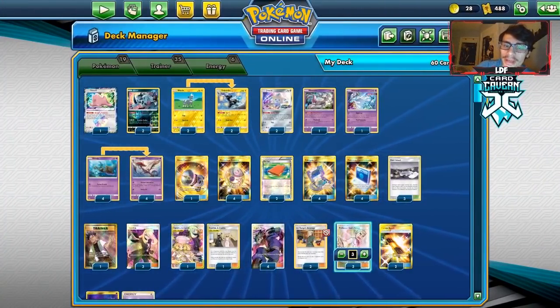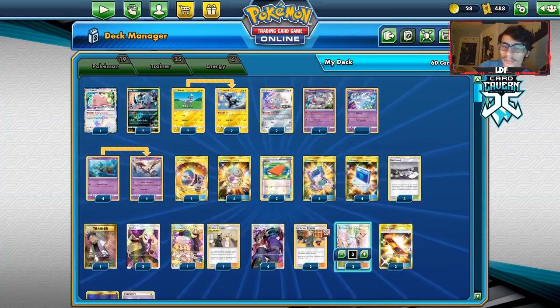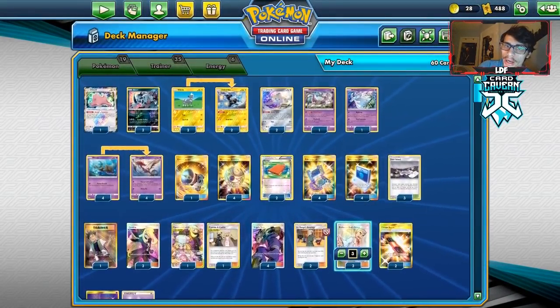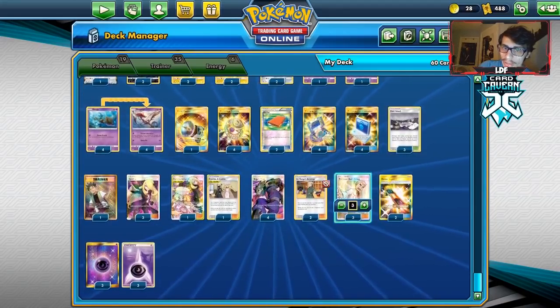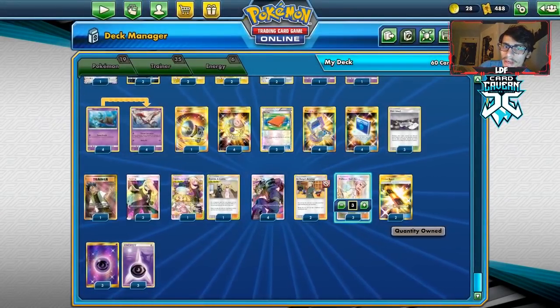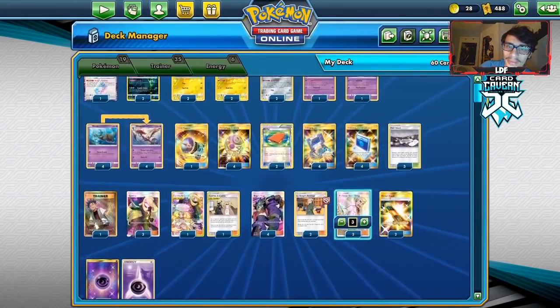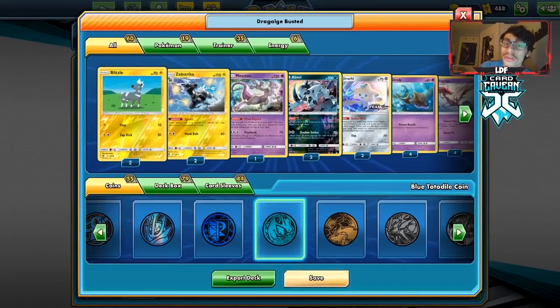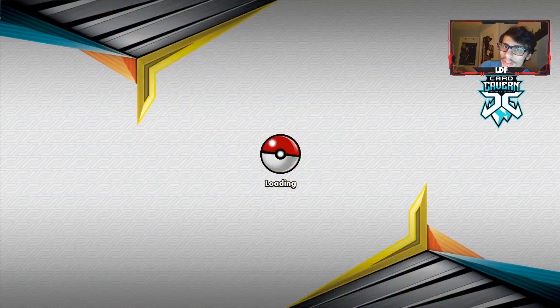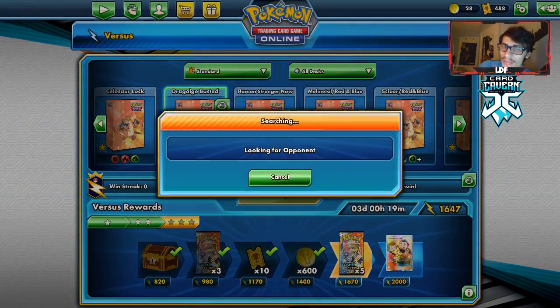Going into the next part of the video — I've decided to take out Spell Tag altogether, throw in an extra Lieutenant Surge, add a third Caitlin & Cynthia for safekeeping, and we got a third Fullart Oak through a trade. Now we have three Fullart Oaks. Hopefully the double Surge is what this deck was missing.